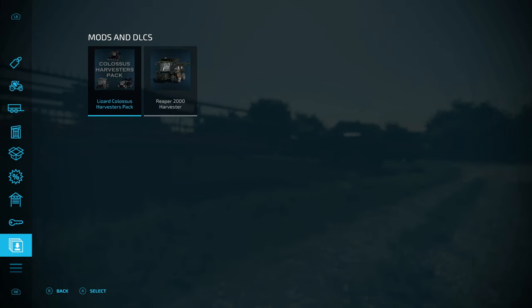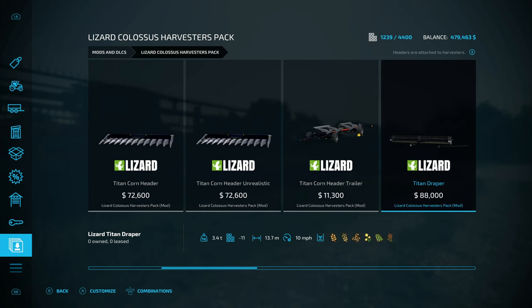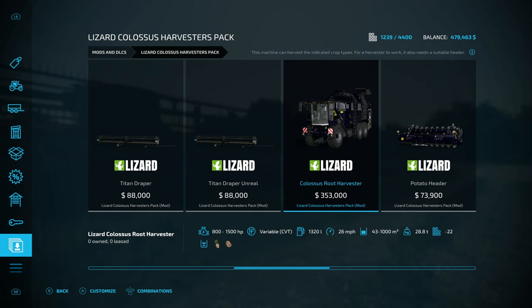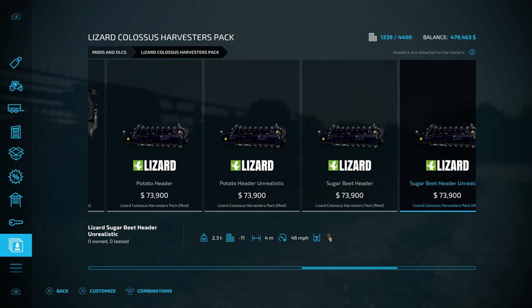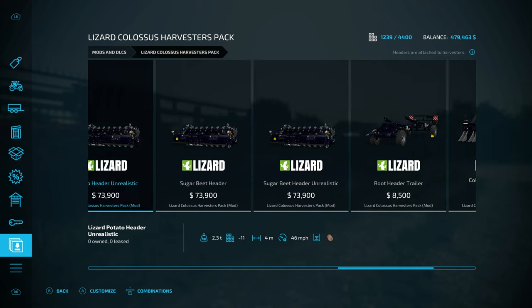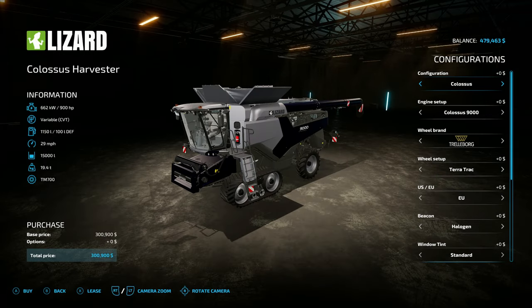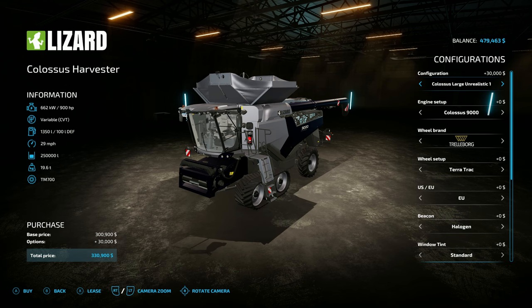The other harvester is the Lizard Colossus harvester pack, which includes the Colossus harvester, headers, corn headers, draper trailer, root harvester for sugar beets and potatoes, potato header, unrealistic potato header, sugar beet header, unrealistic sugar beet header, root header trailer, and a cotton harvester. The standard Colossus capacity is 15,000 liters, the unrealistic version goes up to 30,900, unrealistic two is 72,600, the large is 19,000, unrealistic large goes up to 250,000, 500,000, and one million liters.